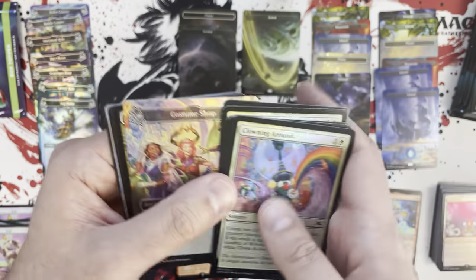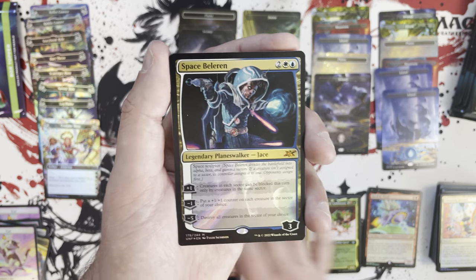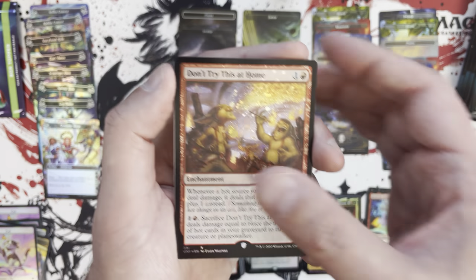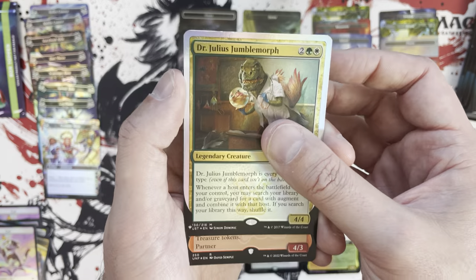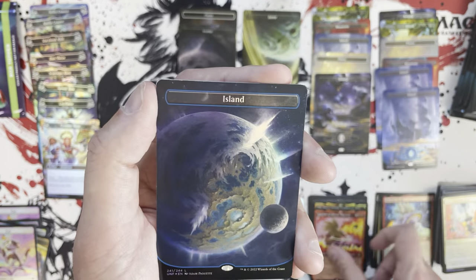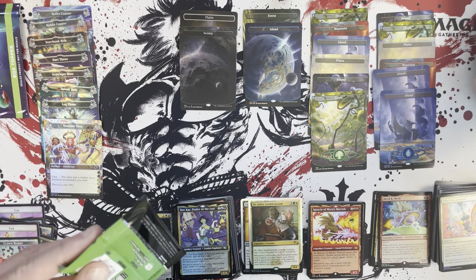Clowning Around, Hobbsmacked, Pin Cushion. Costume Shop. Hey, Space Belleren — that's a mythic with a hollow stamp, so it's legal in other formats. This might actually have some value. Art Appreciation in that galaxy. Don't Try This at Home as a rare galaxy foil. DK Finder of the Lost also in that sweet galaxy foiling. Dr. Julius Jumble — Morph — mythic throwback. Ignacio of Myra's Marbles as a regular pack foil. Oh my gosh, look at that Island — that looks amazing! Island, then a galaxy foil Forest — very nice. Four packs left, no shocks.